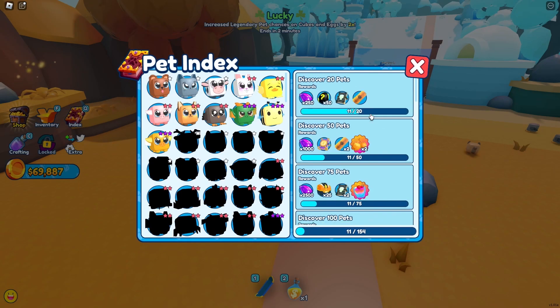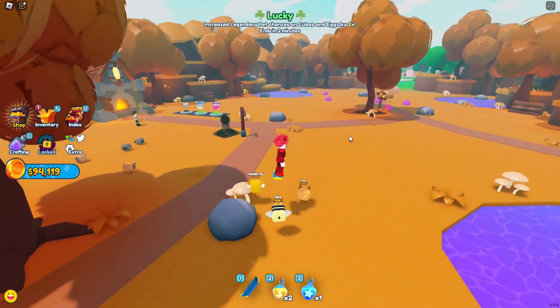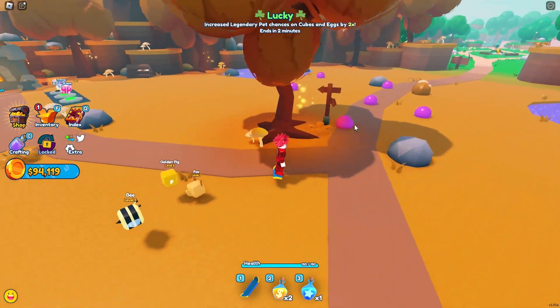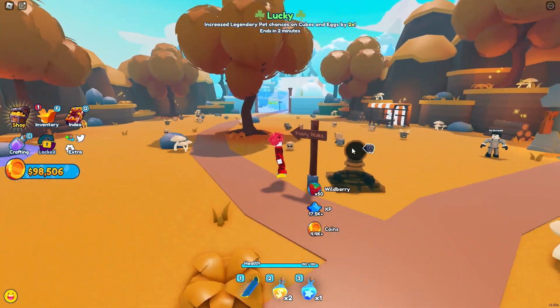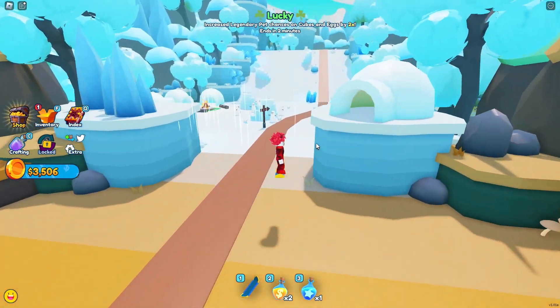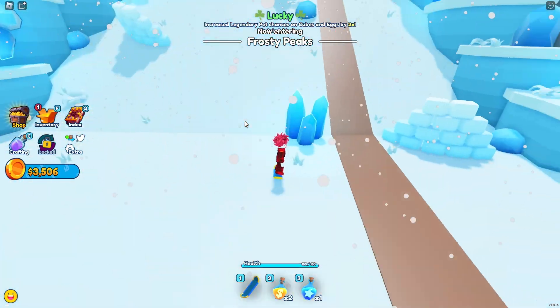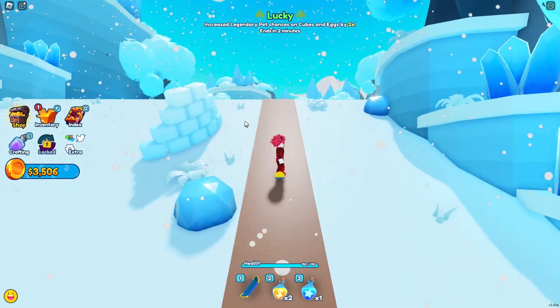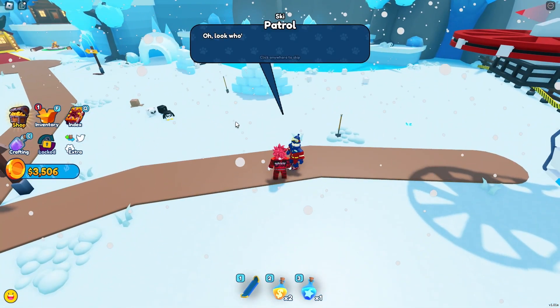We need a couple more coins just to get to the next area. One more slime — there we go. We can now go to Frosty Peaks. Let's unlock it and head on inside. We unlocked a lot more crafting recipes. I'm going to walk away from those snowmen because they will beat me down with a carrot. Let's head over to the NPC and talk to him.